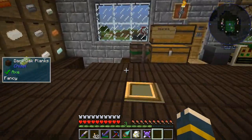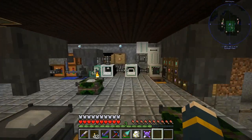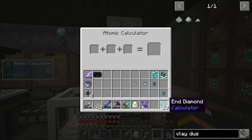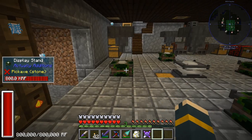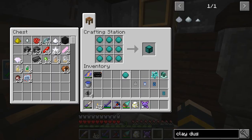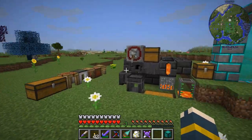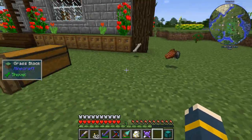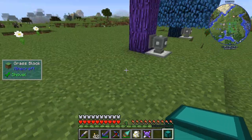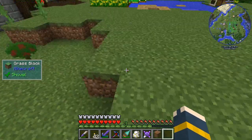But first, we need to finish up what we were doing last time. These are all the end diamonds we should need today. Let's craft nine of them into an end diamond block so we can go plant our diamond sapling. Very, very exciting. Let's see, we can put it right... there. Should be good. Yes.